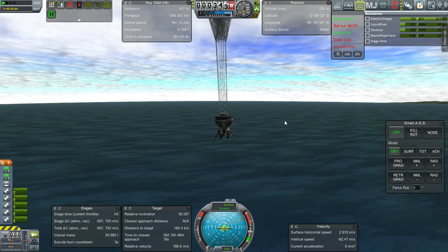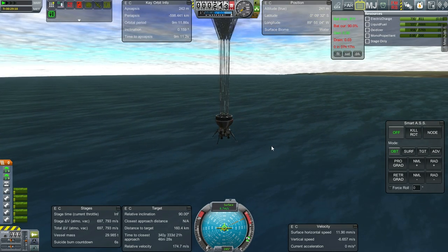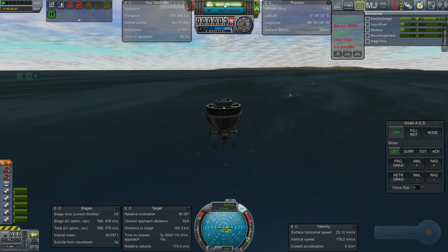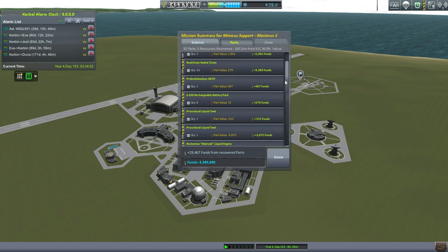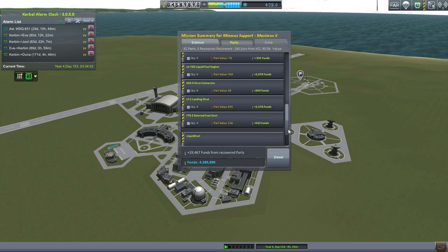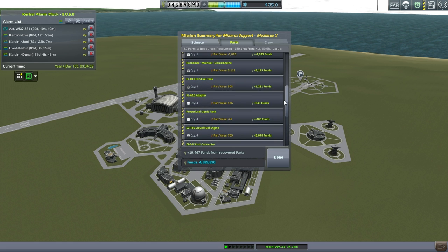We targeted the flag and our distance to target is 160.4 kilometers. Looks like we're safely afloat. Recover vessel. Second stage recovered successfully — 160.1 kilometers away from KSC, 90.5% recovery. The procedural liquid tank shows a negative value again — so we end up with deductions for recovering the liquid tanks. We got 19,000 funds back — that's something at least. We've solved the problem of why the first stage seemed incorrectly valued: there's a negative sign somewhere in procedural parts for those procedural tanks.